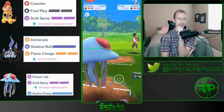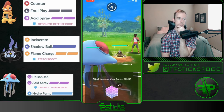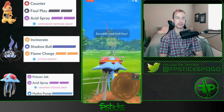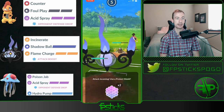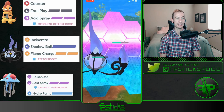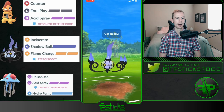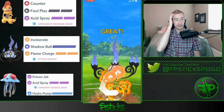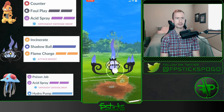Potentially could have swapped in Chandelure or Tentacruel at some point there against the Roserade, since you have two better responses to it in the back compared to Scrafty. Oh my gosh, this is looking rough — this is gonna have to be a double-shielded Chandelure sweep here. This Excadrill is going off. Oh man, out comes Snorlax.